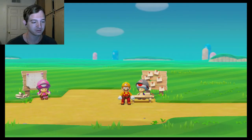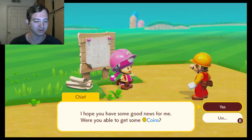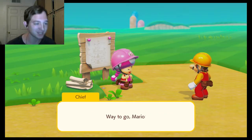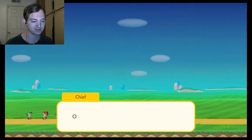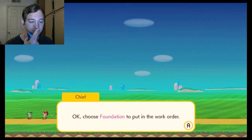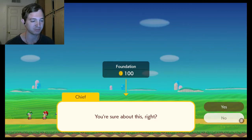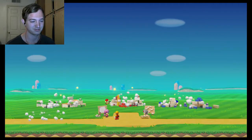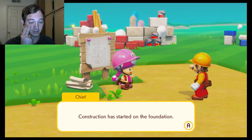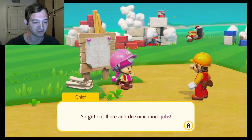Go give the coins you picked up to the Chief. Here you go! Mario, you're back — were you able to get some coins? Way to go Mario! We need those coins to rebuild the castle. Choose foundation to put in the work order. You sure about this? Yeah, but it's the only option. Let's build! Construction has started on the foundation. We'll keep working while you're off making moolah, so get out there and do some more jobs.